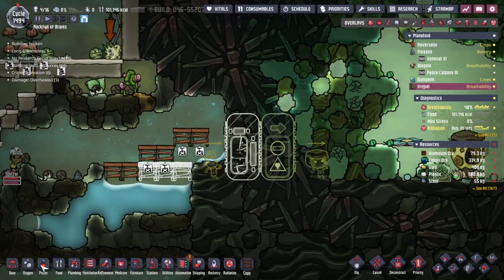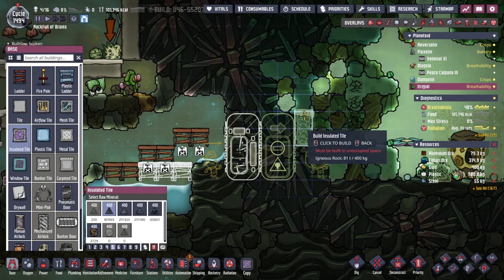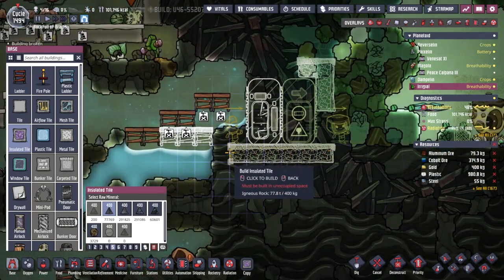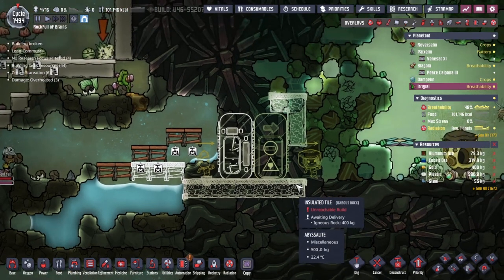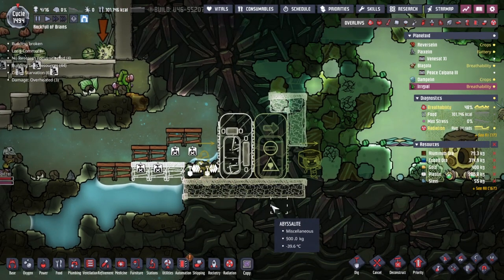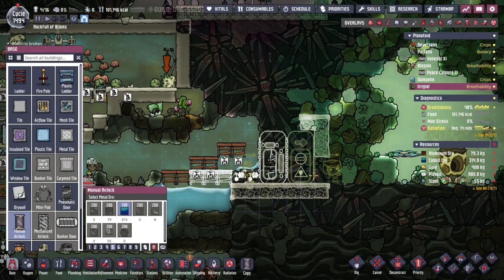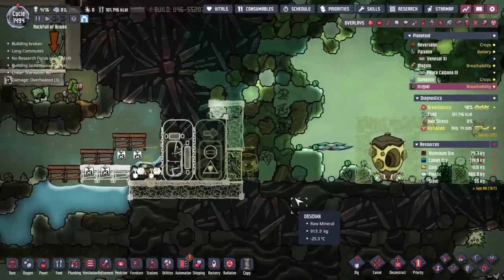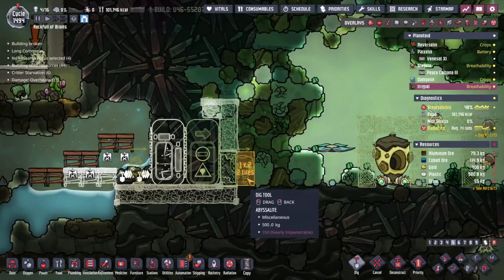I've just noticed we're probably going to want to put some insulated tiles down like this - that looks good. I think that's probably the best thing to leave them going. Do we need a door? I'm going to put down a door. I'd like to make it out of something less conductive, but here we are.